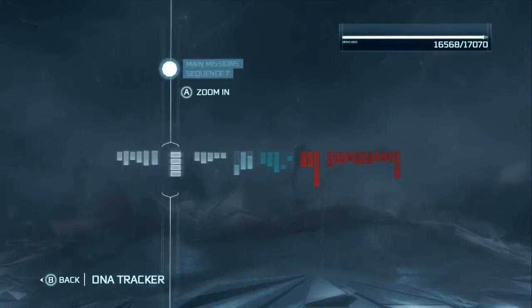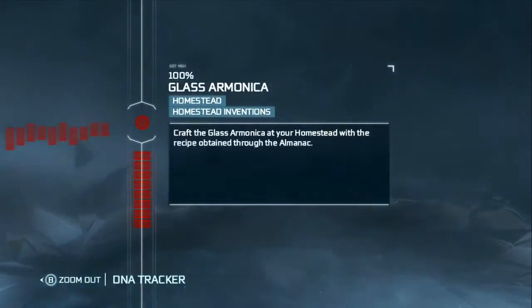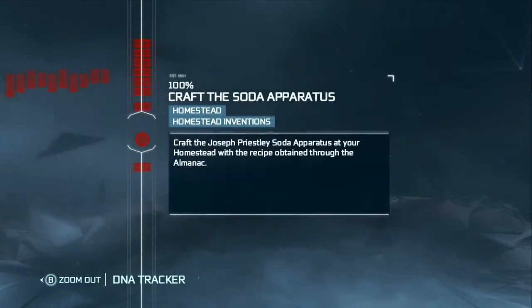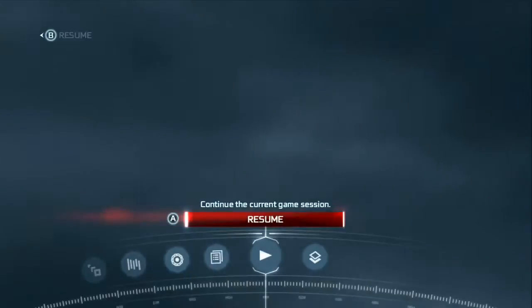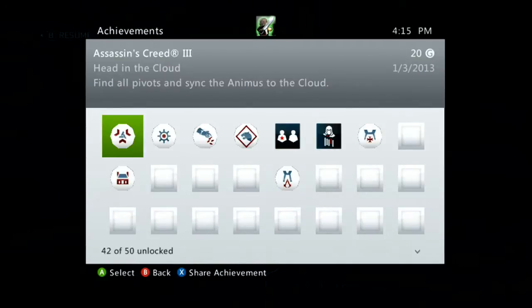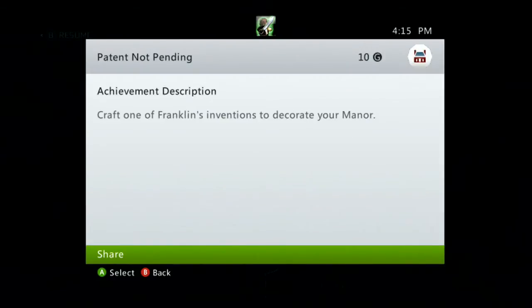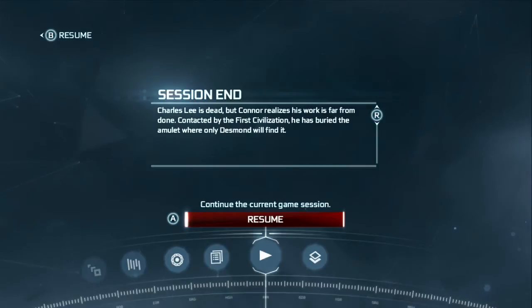Once you get all nine, you complete the DNA tracker 100% for homestead inventions. I'm in the DNA tracker menu now — if you go all the way to the right it's the homestead inventions, and I have 100% for all nine. It was really easy — you just have to find all the almanacs and buy everything in the stockpiles. Some things you might need a recipe for by opening chests, which if you're going for 100% you'll get anyway. A lot of chests have recipes you might need.